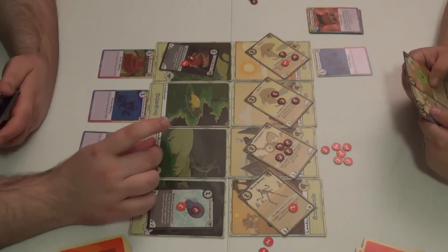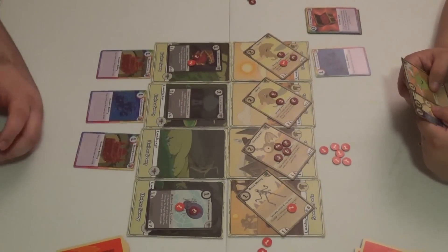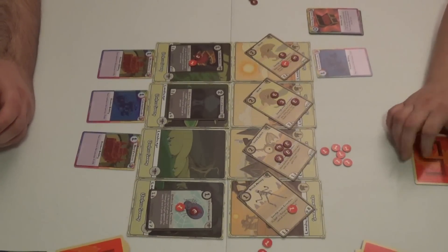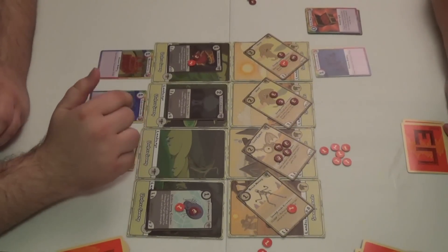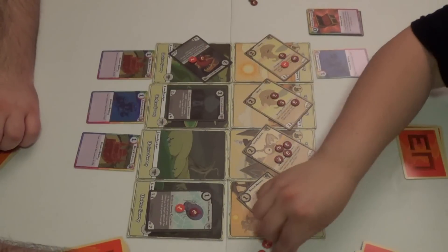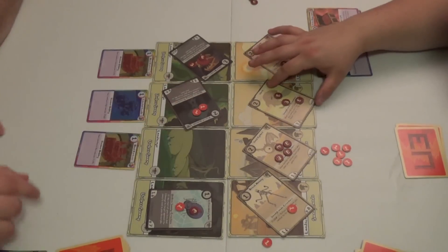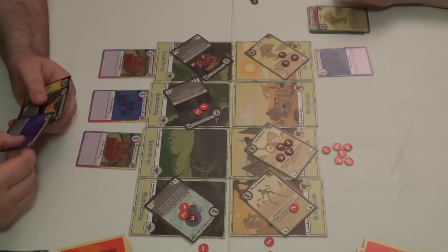I play the Tree of Undeath. I flip the Extraordinary Spider — it does one damage for every five cards in my discard, so it does one. Attacking: two here and two, which kills a creature. Nothing here; one here and one back to me. Draw a card — that's totally unfair. Sarah is upset I have so many options and tells me I need to kill some of her guys.